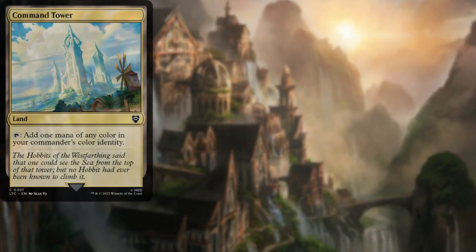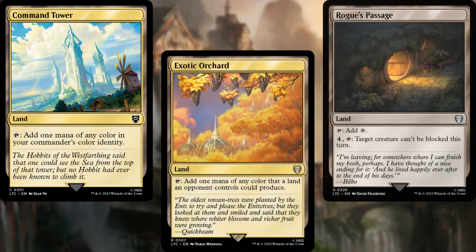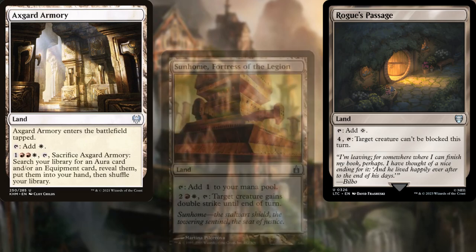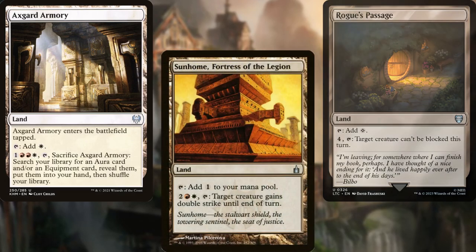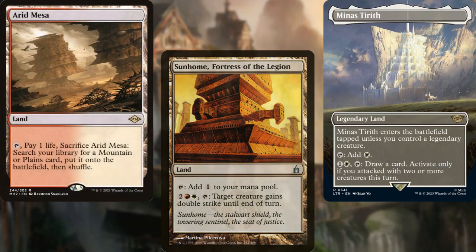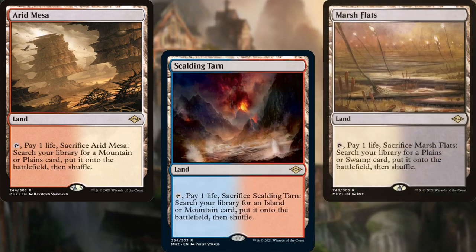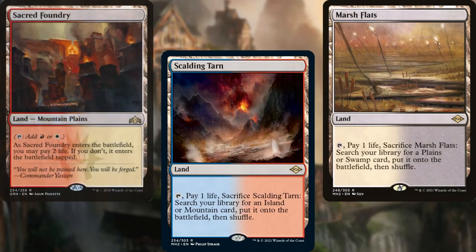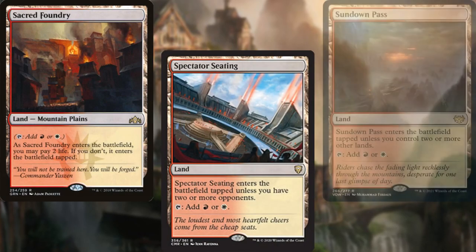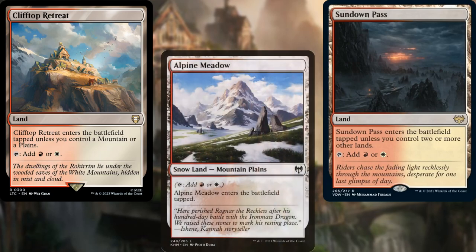Command Tower, Exotic Orchard, Rogue's Passage, Axe Guard Armory, Sunholm, Fortress of the Legion, Minas Tirith, Arid Mesa, Scalding Tarn, Marsh Flats, Sacred Foundry, Spectator Seating, Sundown Pass, and Clifftop Retreat.